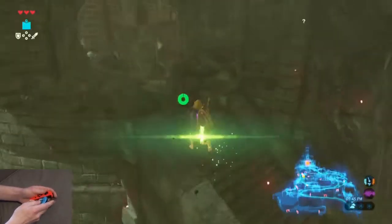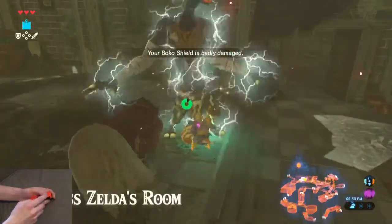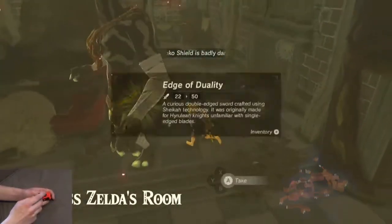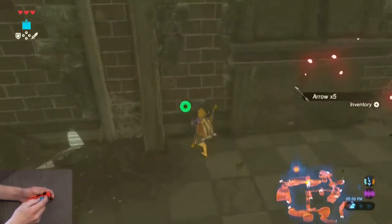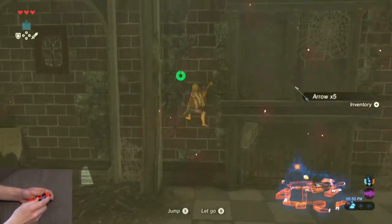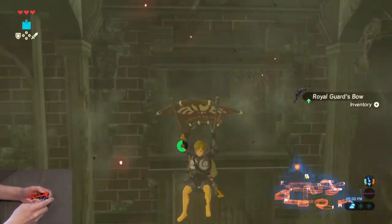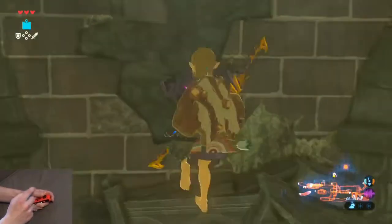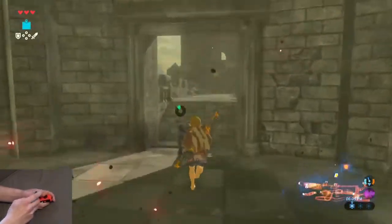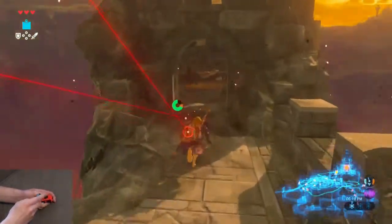Equip the Thunder Blade and relieve this guy of his Edge of Duality. Grab the weapon, grab the arrows, climb the wall, and then grab the bow. Jump off the wall — make sure you have stamina, because you need pretty much full stamina to get up this wall. Then whistle run slash sprint across this bridge, which puts you into Zelda's study.